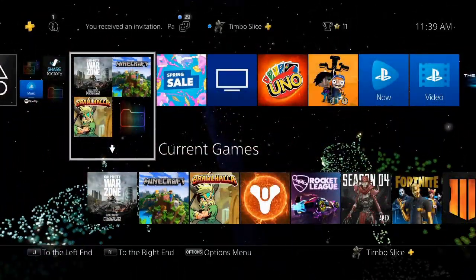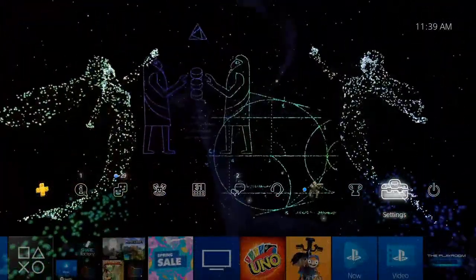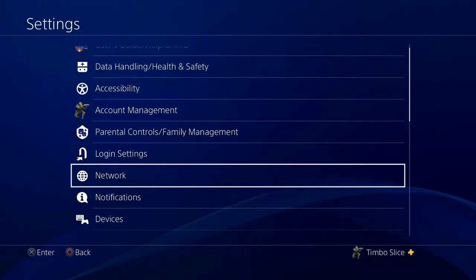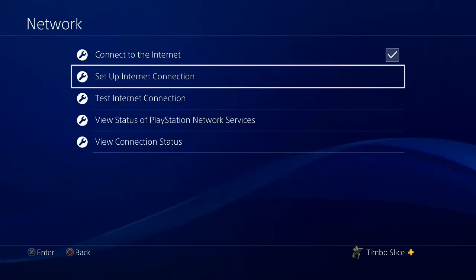The first step we're going to try is going up to Settings on the right-hand side of the screen, selecting that, then going down to Network, and then go to Set Up Internet Connection.